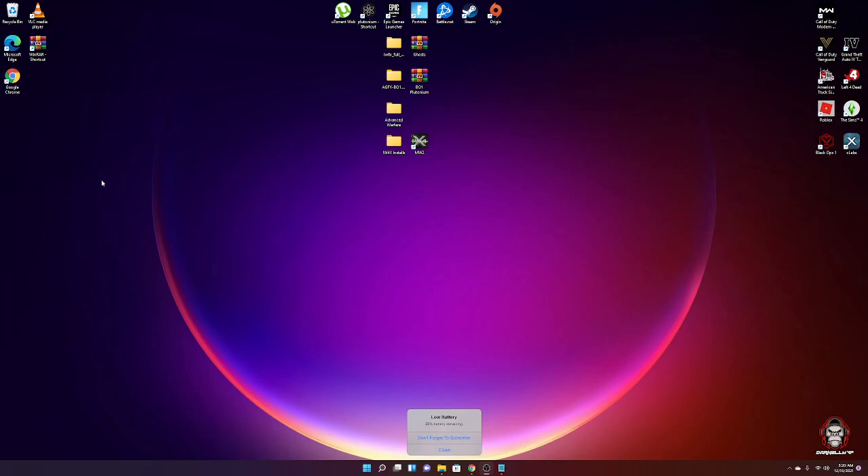I'll leave the links down in the description for what you need to download. The first thing to download is WinRAR, which you need to extract the files. Then you want to download the MW2 game.